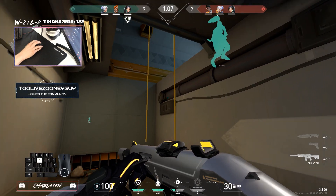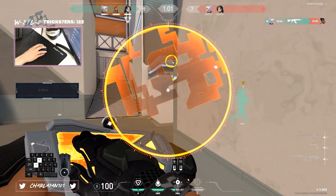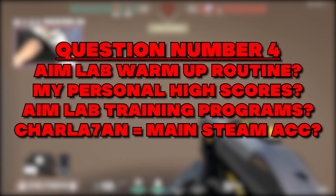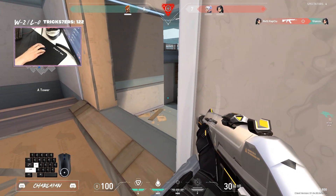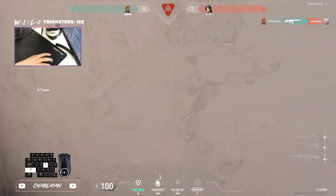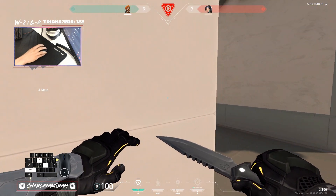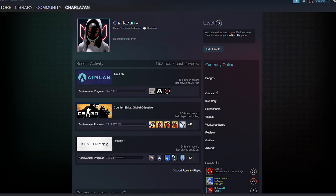If you do a 30 to 60 minute training program routine in AimLab and then go to sleep, your brain will soak in all of that information much faster and create much stronger muscle memory. The next question I get a lot is: what is my personal AimLab warm-up routine, what are my personal high scores, what is my AimLab training routine, and is this my main AimLab account? When this video reaches 2000 likes, I'm finally going to share my personal warm-up playlist for Valorant in AimLab and different training program routines.